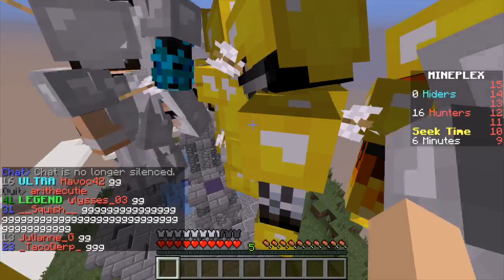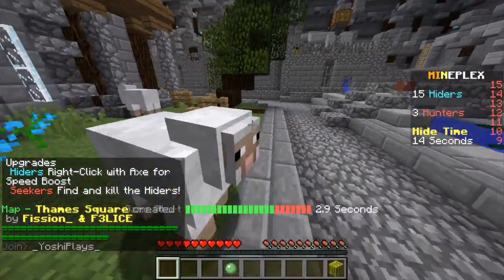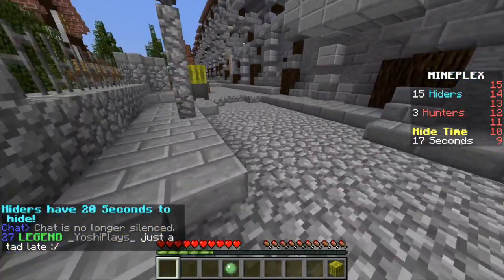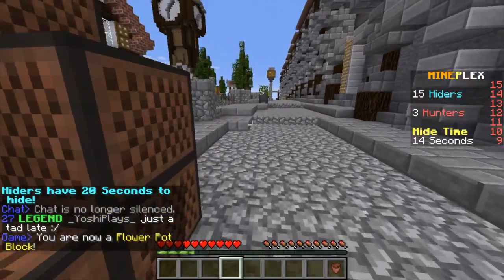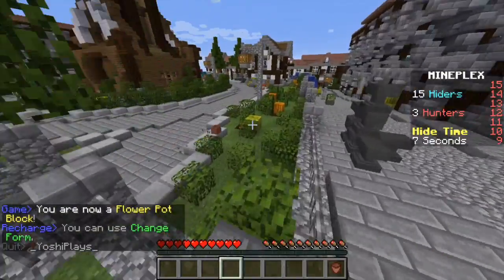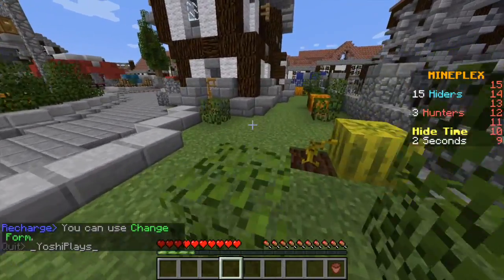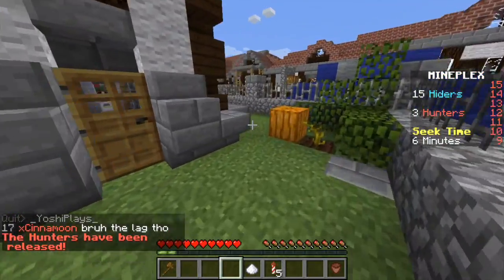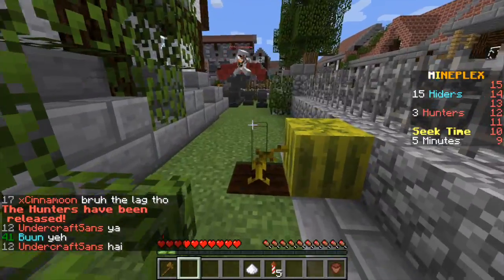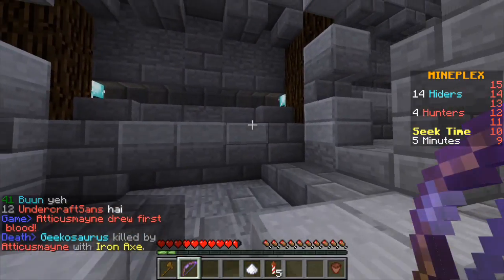Whoa, lots of people. Here we go guys — final round and we're a melon. Oh, this is the exact same map. So let's go ahead and be a flowerpot and hide somewhere else. We've already hidden over there in the tower, so I'm just gonna leave. Can we get in? Nope. Run! Let's go ahead and be a flowerpot.